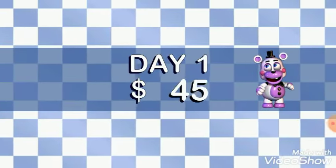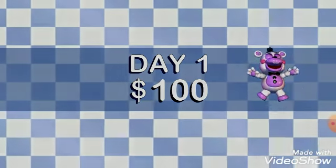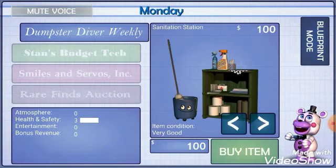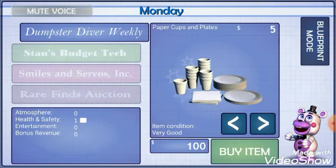Let's see how much cash you had left over after purchasing your franchise package. That should be more than enough. Now let's get started. On your left are your product catalogs. You can unlock more expensive catalogs by simply purchasing items for your pizzeria. Use the arrows in the bottom right of the item window to browse the products for each catalog.